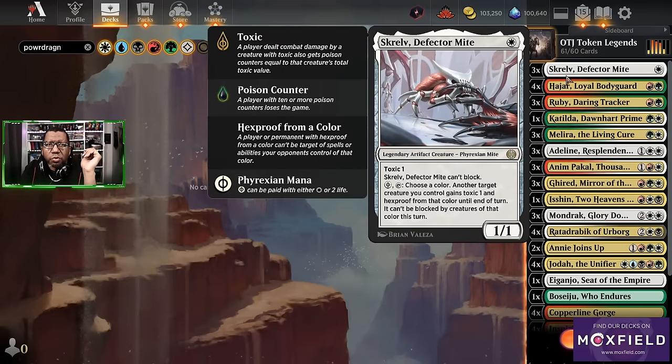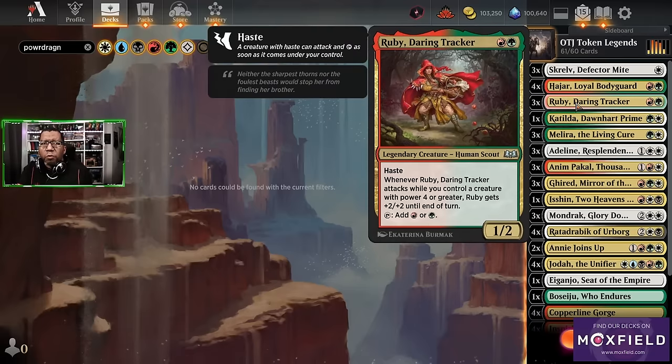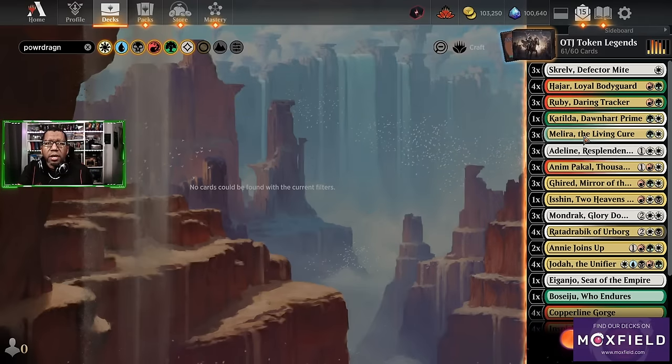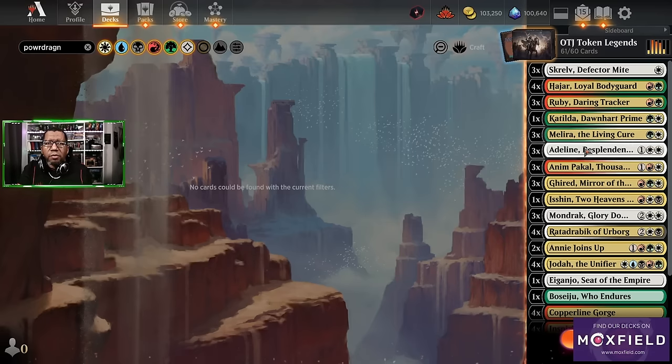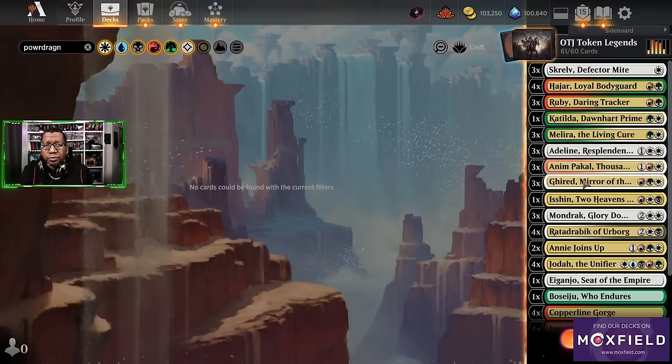We've got Skrelv because it's an easy legend at one mana. We have Azhar, which can protect all of our legends — obviously good. Ruby to get us some mana, Katilda to get us some mana because we're going to need some. We have Malira that can also protect things. Here's where we start getting into some of our tokens with Adeline and Anapakal — we've all seen these in other decks, we know they're good.